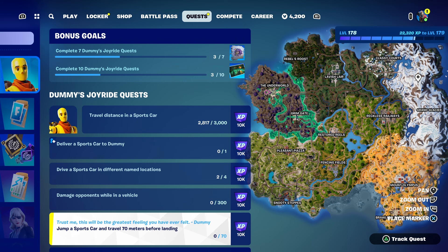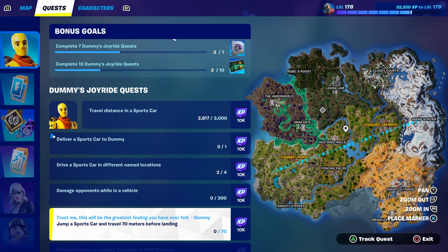If you guys also want to do the other challenges, they're in my channel right now. These ones are pretty fast so please keep your eyes on it. I'll try my best to complete every single one of them. One that we're going to complete really fast is travel distance in a sports car. Then deliver a sports car to a dummy, and drive a car in different named locations. For the jump a sports car and travel 70 meters, you're going to have to use turbo — you'll need turbo to pull that off.